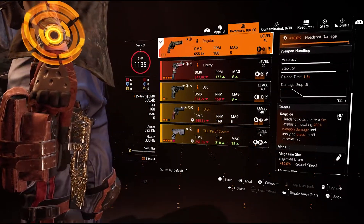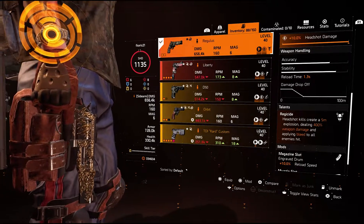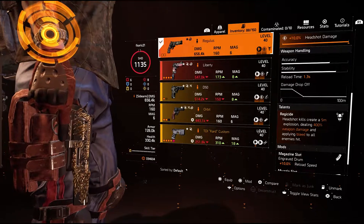For the pistol, I'm using the exalted exotic pistol. A headshot will give you an explosion dealing 400 weapon damage. This lets you quickly take down all enemies before they spread out, so this is the best choice.